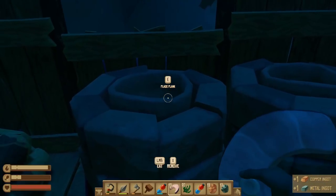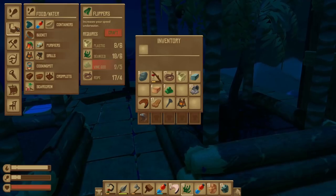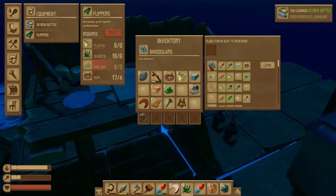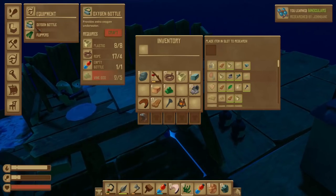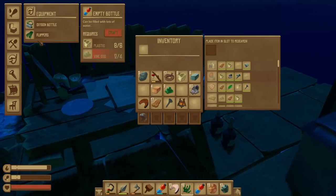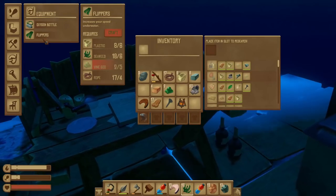Let's do vines in both smelters so we can get some more goo, because we're going to need it for the flippers. And we have the oxygen thing now too, right? No, we haven't learned the oxygen. Oh, I just had to click it. And the binoculars. So the oxygen bottle is going to take an empty bottle and vine goo. The empty bottle takes four vine goo, so four plus five is nine, and then we need another five — that's 14 total.